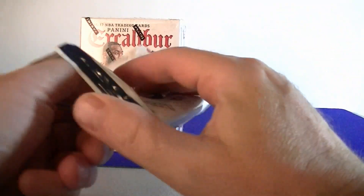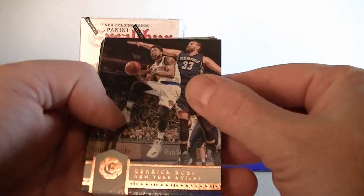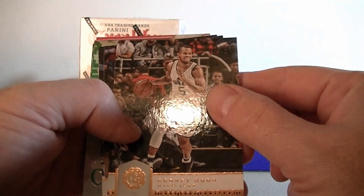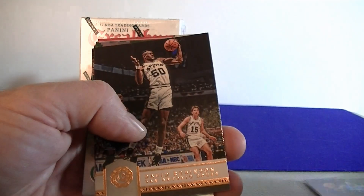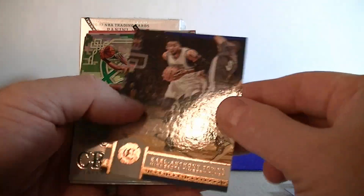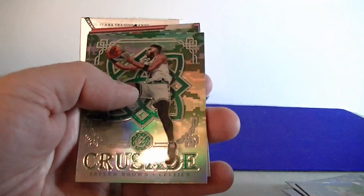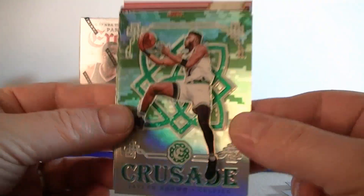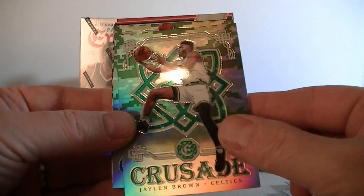Got some cool looking inserts and some parallels. We've got Derick Rose, Rodney Hood, Peyton, David Robinson, Lillard, and Anthony Towles. And the Crusades — nice Jalen Brown. That's good looking with the Celtics color, a little camo. Very nice.